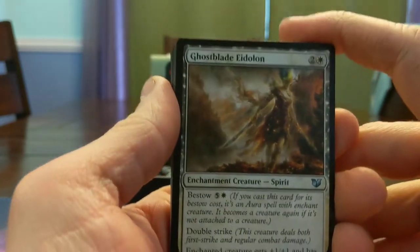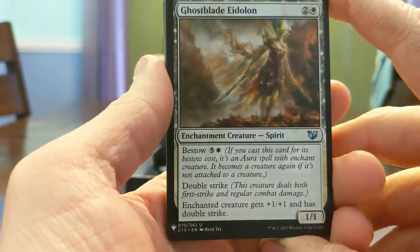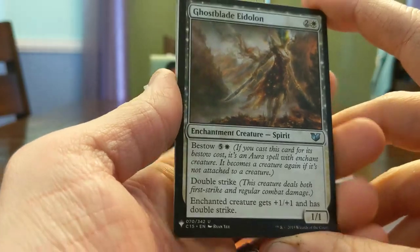Ghostblade Eidolon — 3-mana 1/1 double strike, Bestow gives a thing +1/+1 and double strike. I don't love Bestow — partially as my own preference for limited, I really like to have removal to control my opponent's threats in a mana-efficient way, and when they just put a big aura on a thing and you kill it, they get to keep a creature.